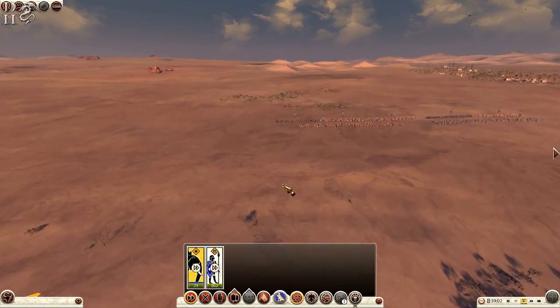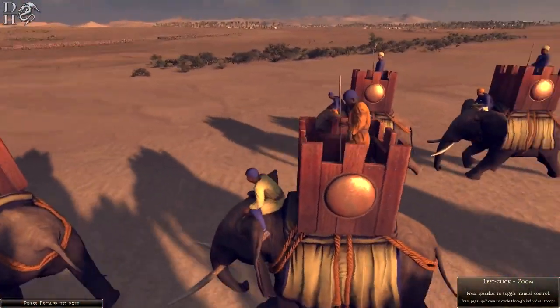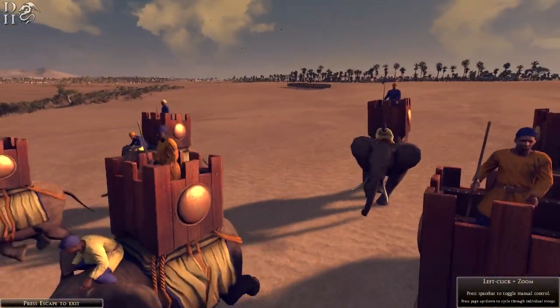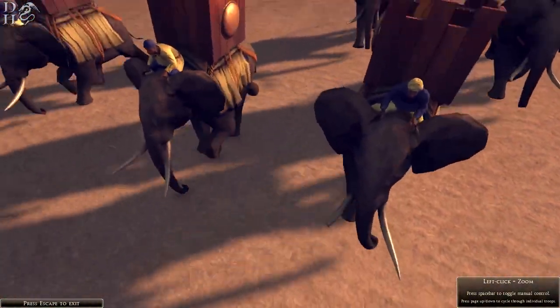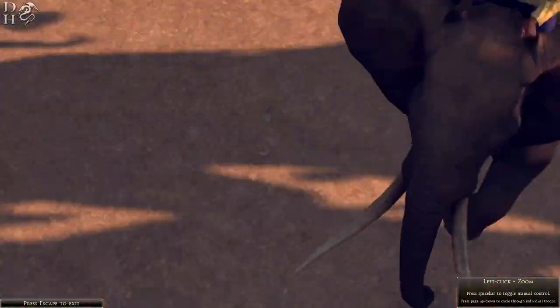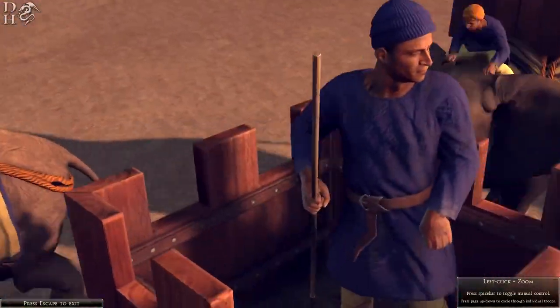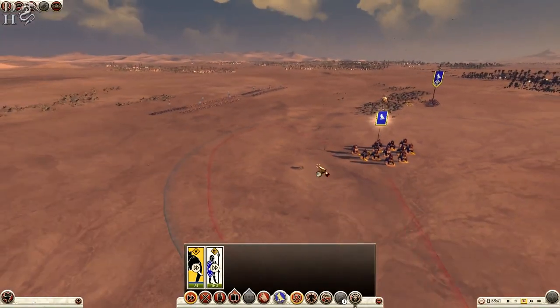Let's take the elephants to the left flank, get them marching towards the enemy. My beautiful beautiful war elephants of Egypt. Oh, he's losing a tusk — that's not good. I like the design of the elephants; that's one thing I have to praise with this game. They've done elephants very well.